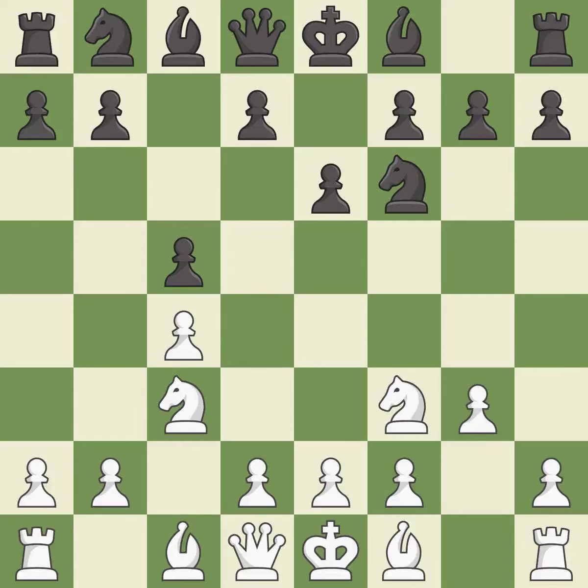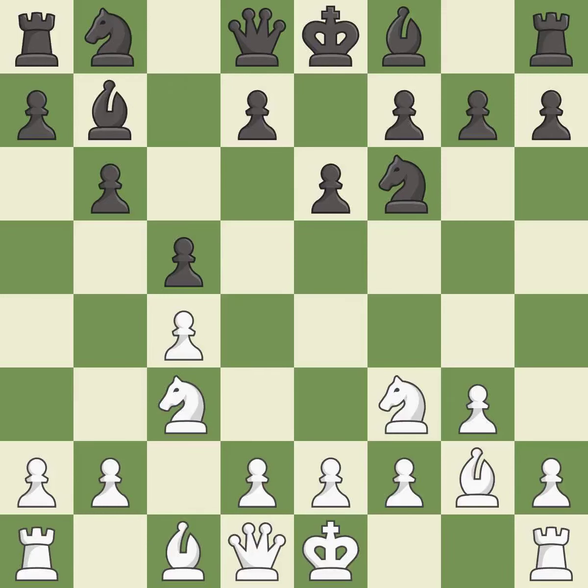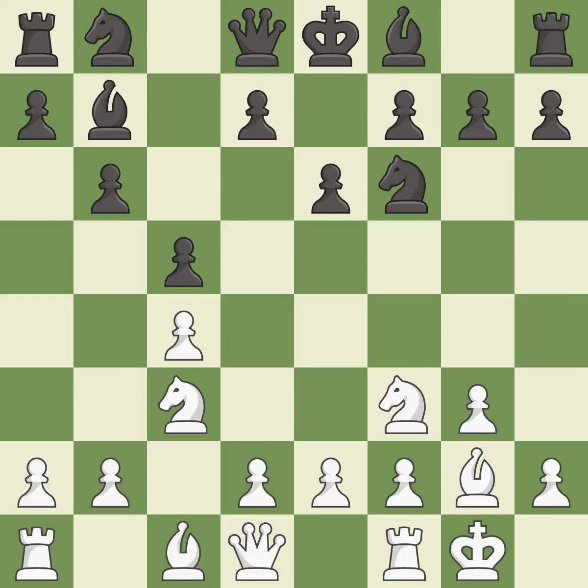The bishop is ready to be developed to an active square. This prepares the bishop for development, then develops it and gives it scope on the long diagonal. This fianchettos the bishop by placing it on a powerful diagonal. Castling gets the king to a safer square out of the center of the board while also developing a rook. Castling kingside tends to be safer because the king is further from the center.